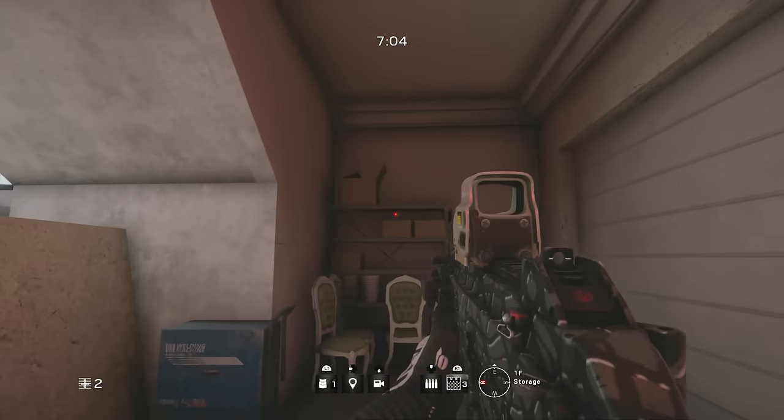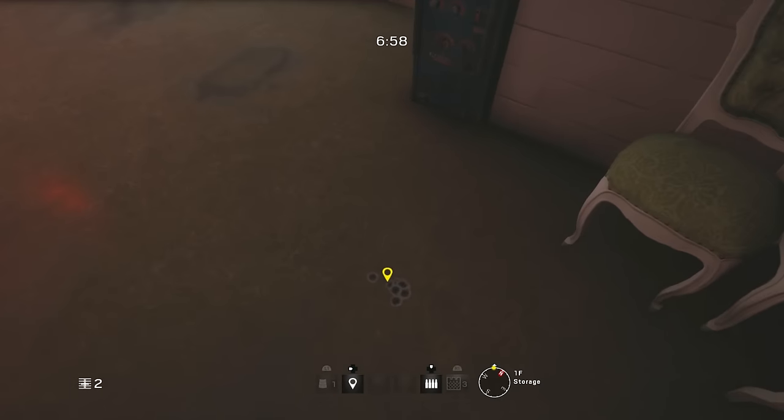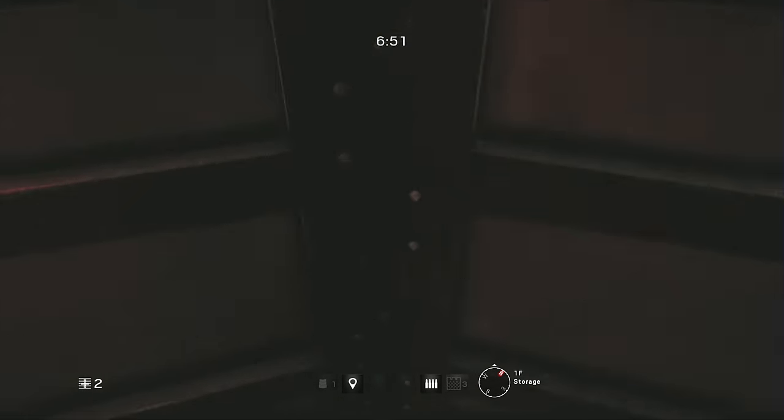For our second spot, this is another really good one located on Cafe, down in the storage area of the map. This is actually near a spawn point for the enemies, so it works really well to start off the round with a couple of kills. All you have to do is place a shield on the ground and vault up onto the shield.